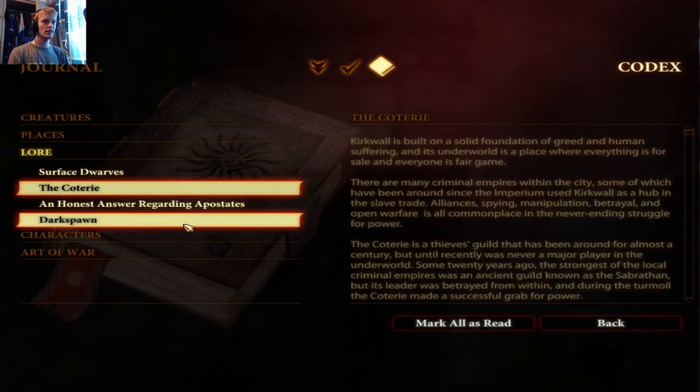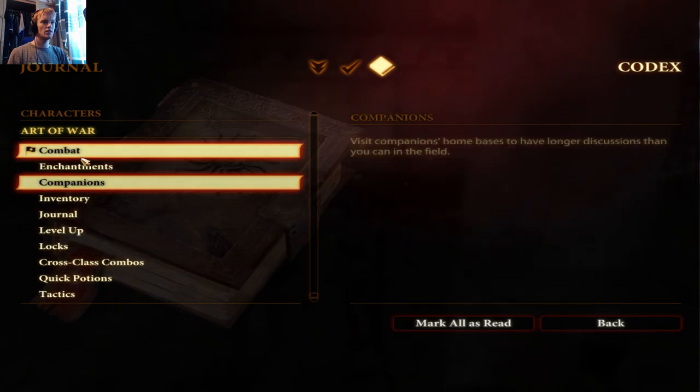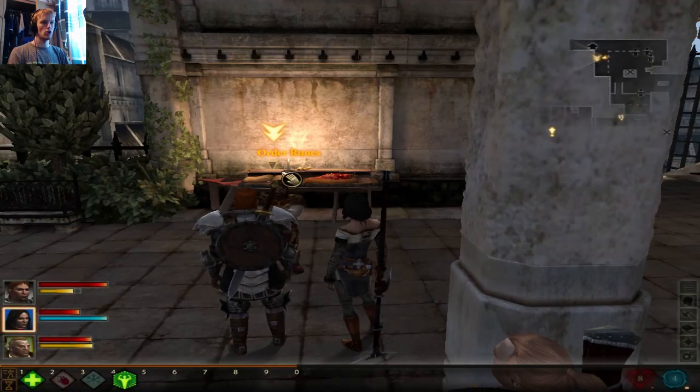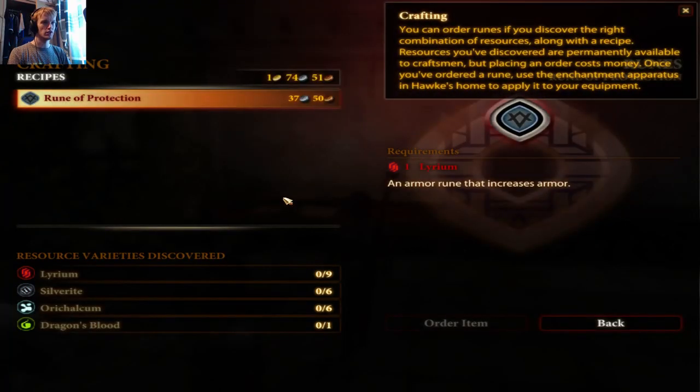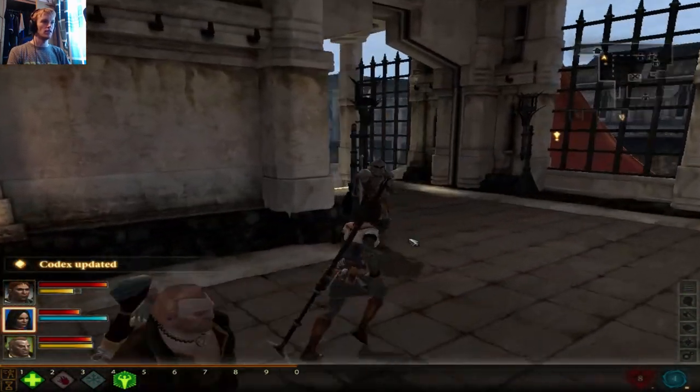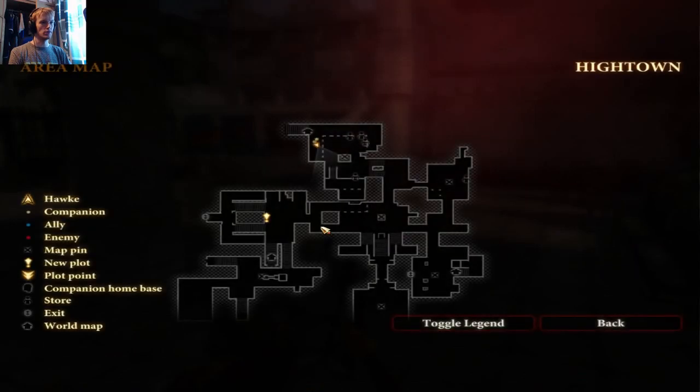Is that in the codex? Companions' home bases — okay, we'll try and remember that. I missed that tutorial thing. So it's just here — you can order runes if you discover the right combination of resources along with a recipe. Resources you've discovered are permanently available to craftsmen; placing an order costs money. We need lyrium for that and we don't have any, but it's nice to have the option.